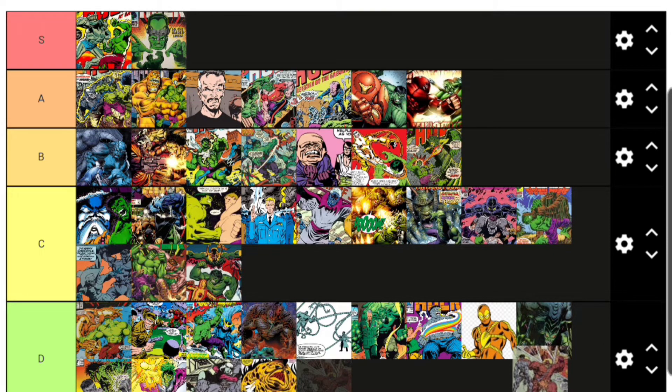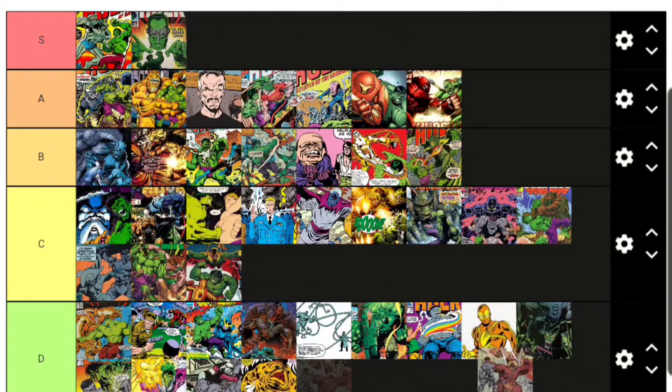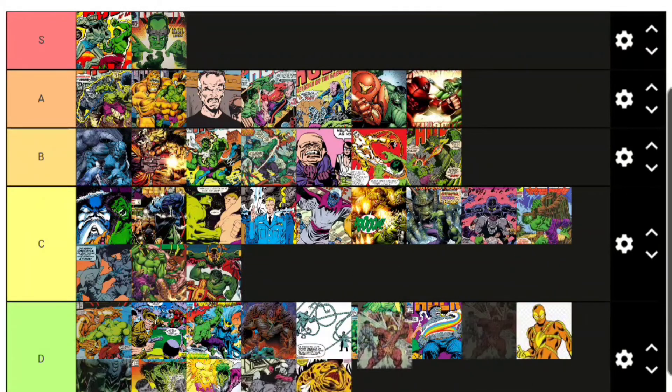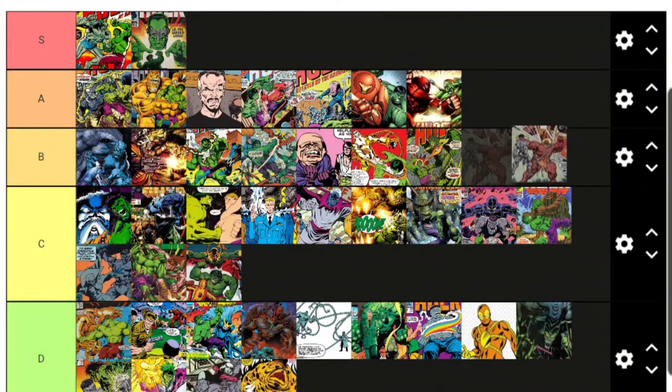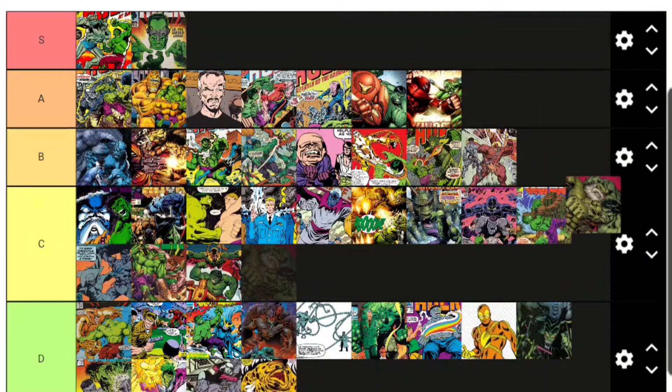Madman is another villain who got gamma-radiated into being Hulk-like. He's actually a lot cooler and a much bigger deal than Flux. I'll put Madman in B tier — he's one of the earlier examples of just making another Hulk for Hulk to fight, but done well enough.